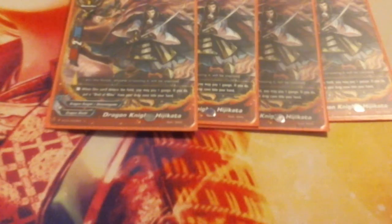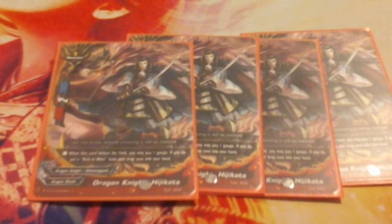Next up we got Hijikata — we play four of him. Hijikata is a 2/2/2, pretty decent on the crit. When he enters the field, you can pay a gauge and get Wolves of Mibu from your drop zone back into your hand. That's really good spell recursion since Wolves of Mibu is absolutely needed in this deck. He is based on Vice Commander Hijikata Toshizo. I run four of him.